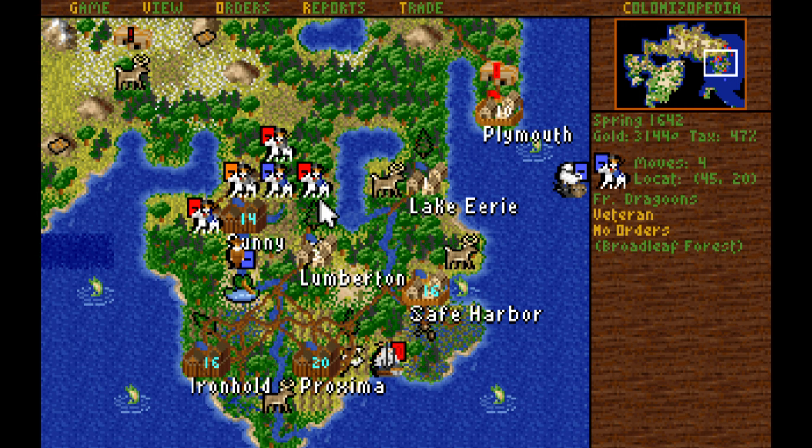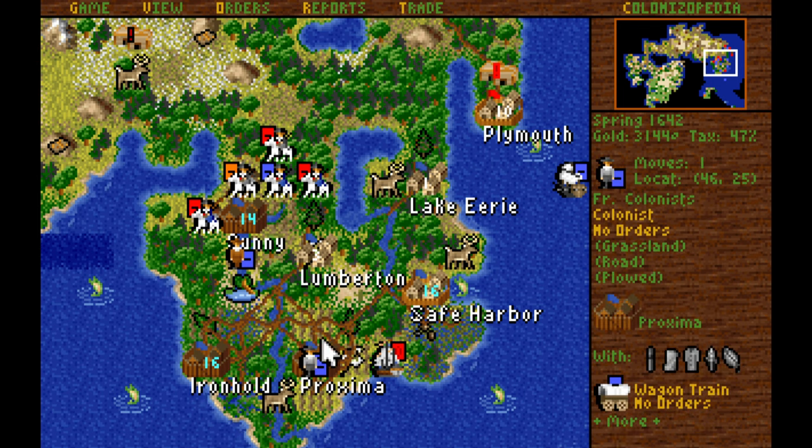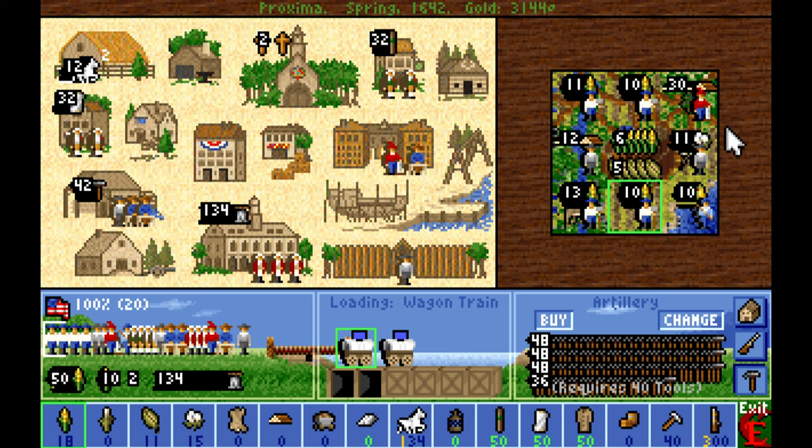The English have decided to return once more to our neck of the woods, which is fine — that supplies our population so I'm quite happy to welcome them. I'm also quite happy to continue standing right on their spot so if they want to get closer they have to expose themselves. We had another population growth in Proxima, which means I'd like to train up another lumberjack.